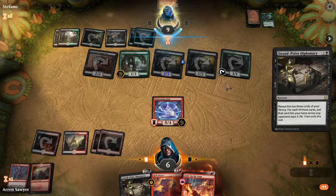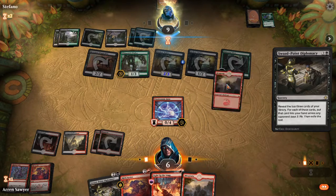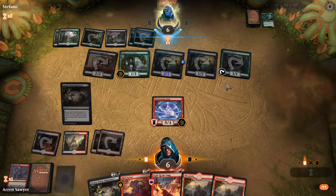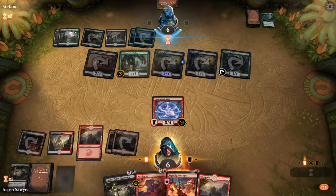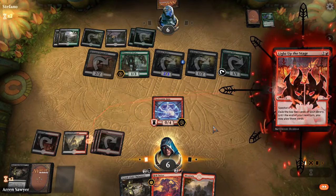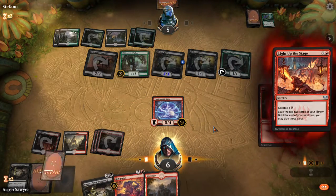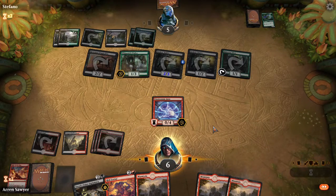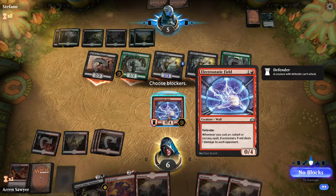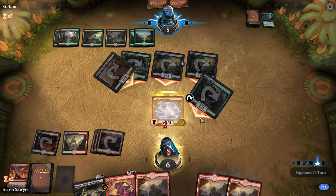A mana would've been a good draw. Do not give me everything — but he made a mistake. I'm really hoping he doesn't draw an explore creature. I'm going to block the troop this turn.